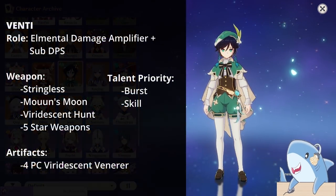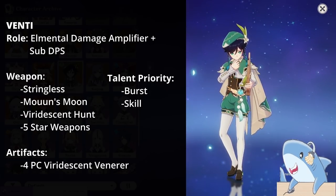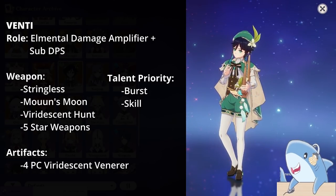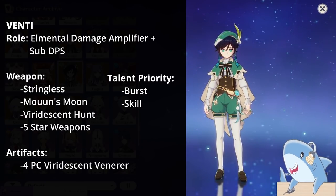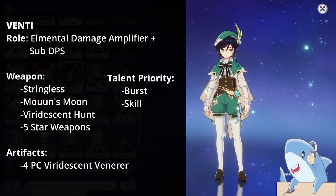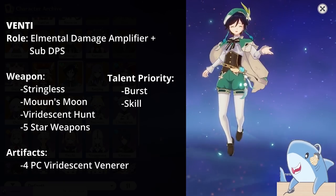Venti, everyone's favorite drunk bard. Venti focuses on Elemental Mastery, but you can also build him as a DPS as both work pretty well. For weapons, give Venti either a bow that provides Energy Recharge or Elemental Mastery, or a bow like the Skyward Harp for more damage. For talents, completely ignore his auto-attacks; focus on his Elemental Burst first, then his Skill.